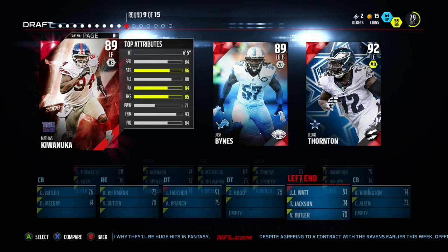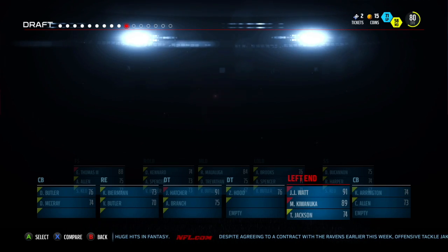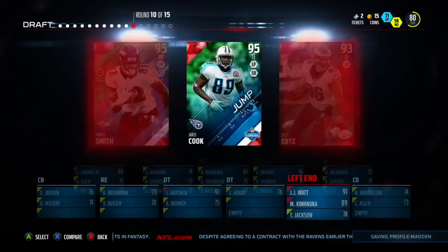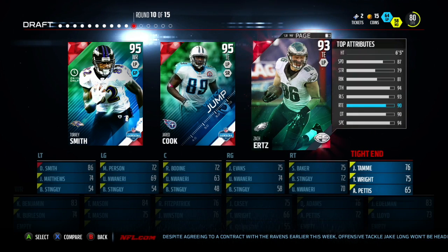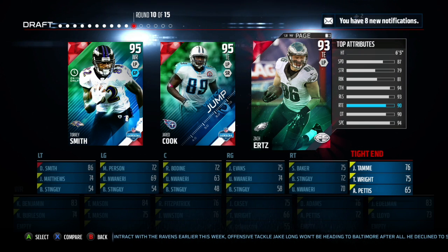For round 10, I'm going to pick the player with the shortest first name. Zach. I mean, I would have liked the other two players, but he's not too bad. Now for round 11, I'm going to pick the wide receiver, tight end, running back, or quarterback — any of those main positions. If none of them are on there, then I'll pick the guy on the left.